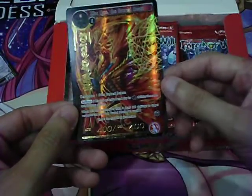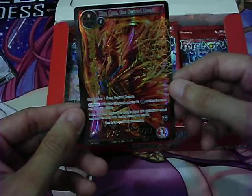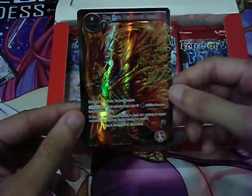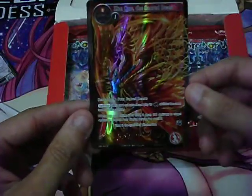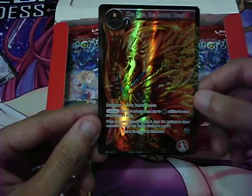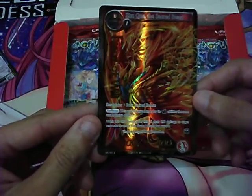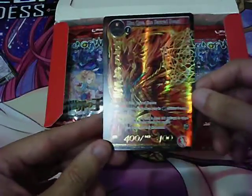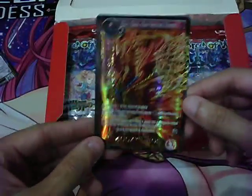And our first special card — a stamped foil of Su Kue the Sacred Beast. It's a fire resonator with swiftness, costs one red one colorless. When this card enters your field, it deals 200 damage to target resonator for each of the four sacred beasts you control. It's a 4/4. Pretty cool.